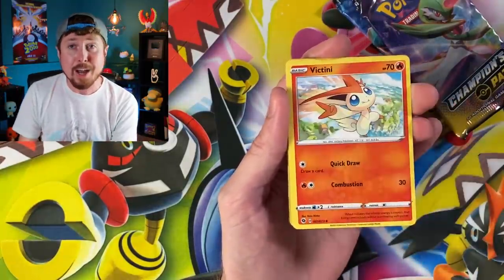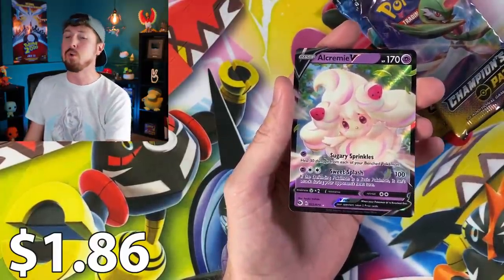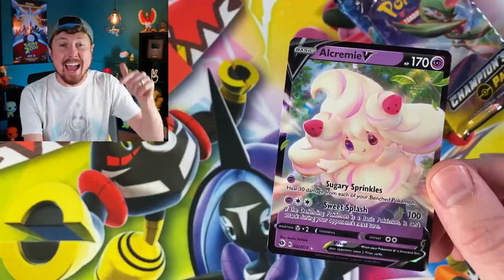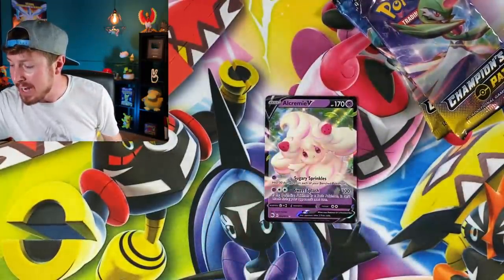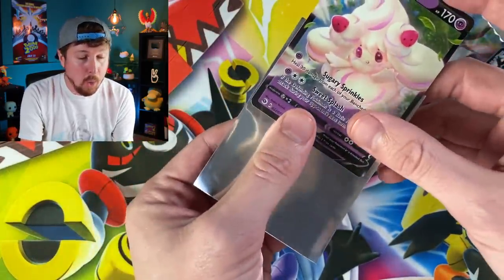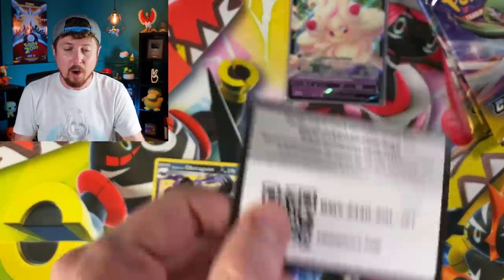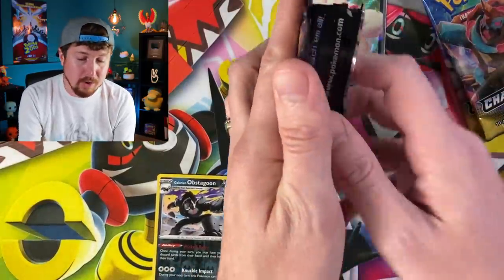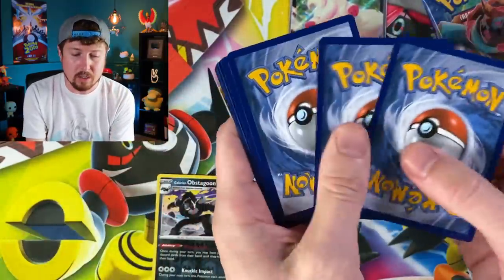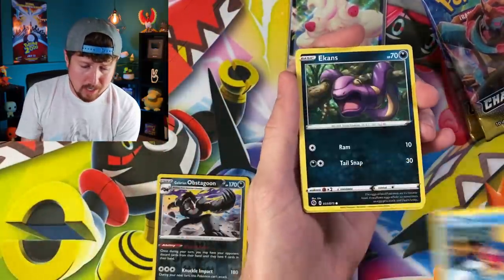Energy goes right back there. L'Creamy V - surprisingly we did not have one of those yet, breaking family, so we will be adding this Pokemon card to the binder at the very end of today's video. Reverse holo Galarian Obstagoon, and there's the code card. Going into the next pack already off to a really good start with an ultra rare - you can't complain about that.